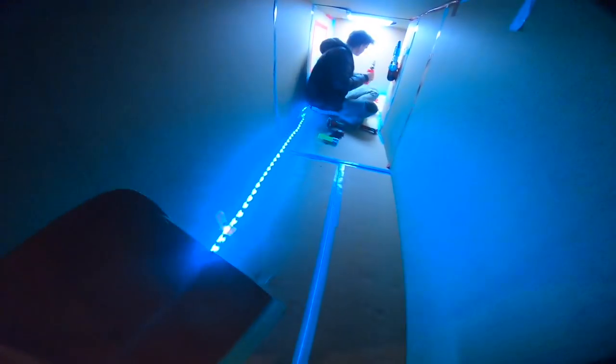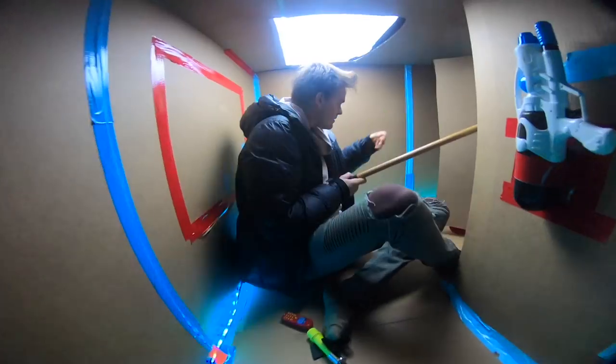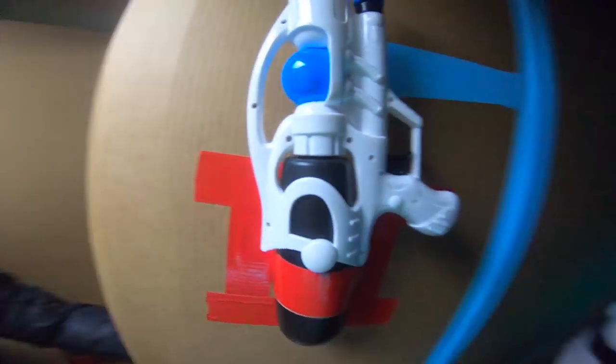The box fort fire station is looking awesome. Now it's time to put in a fire pole - every fire station needs a fire pole! Logan's been working on the inside getting all of our stuff set up, got the LEDs down. I brought the fire pole - Logan, that's the fire pole! It's actually a broomstick, but don't tell Logan. It's a mini fire pole for our box fort.